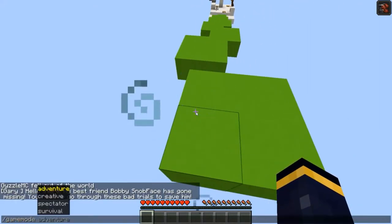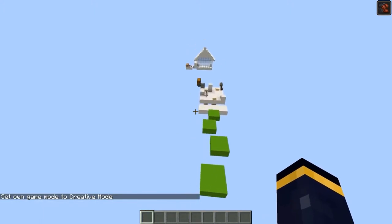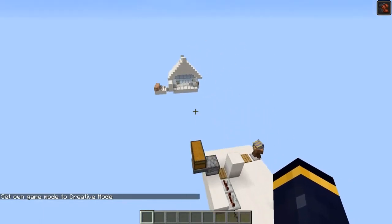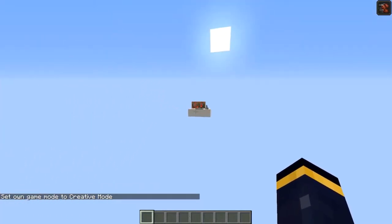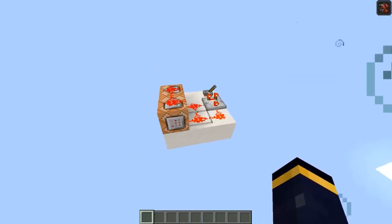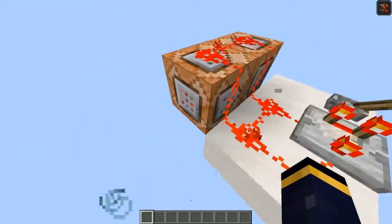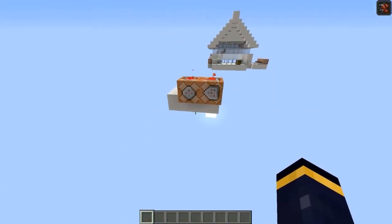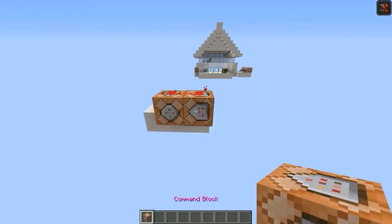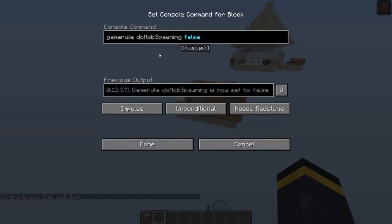Now, if we go to game mode creative, I'll show you guys how everything works. So when you start the map, you'll see this bay thing outside the map. This is essentially the thing that stops mobs from spawning randomly, and the thing that keeps it always day. If we open this, it says time set day. If we open this, gamerule doMobSpawning is false.